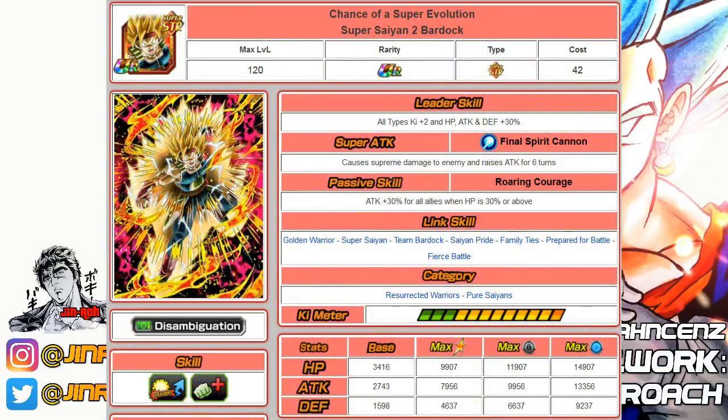Number four is the Strength Super Saiyan Bardock. We both agree this is definitely one of our favorites. He awakens to Super Saiyan 2 and is a great unit overall with 30% attack boost for all allies. I use him quite a bit myself. He's in the categories Resurrected Warriors and Pure Saiyans, and at Rainbow he hits for a pretty decent amount with fair link skills being a Super Saiyan unit.